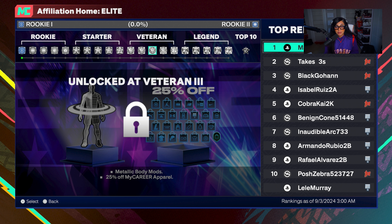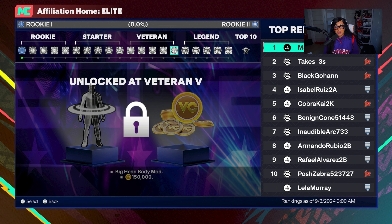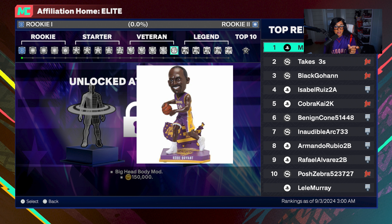Two things make me really want to grind rep this year. You get metallic body mods at Veteran 3 — your entire player will be metallic, so gold, silver, or maybe colorful metallics, which will look really cool in the park. At Veteran 5, you get the Big Head Body Mod as well as 150,000 VC. The Big Head Body Mod sounds like they're making us look like those little Big Head toys made after NBA players, which is going to look really funny in the park.